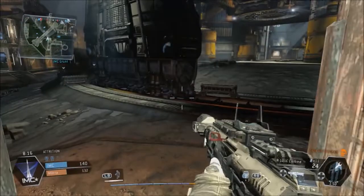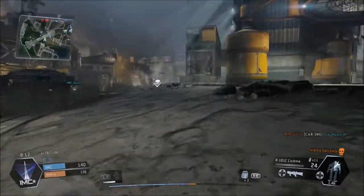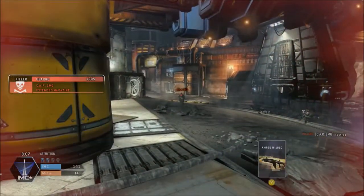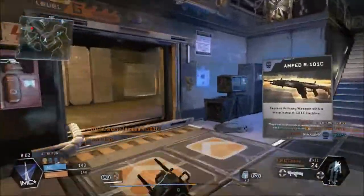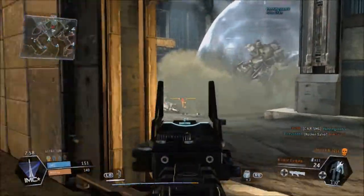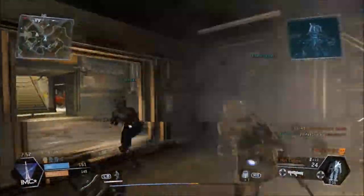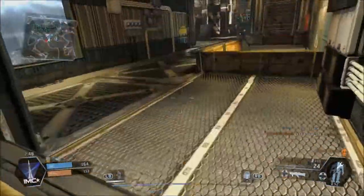I hadn't unlocked Dead Man's Trigger by the time I made this video, but I just unlocked it. Dead Man's Trigger is a pilot ability — when you die, all of your explosives detonate. So in that case there, I chucked a Satchel Charge at that player, I died, but it would have gone off with Dead Man's Trigger and I would have got the kill — the afterlife kill. I find that would have come in useful a lot.